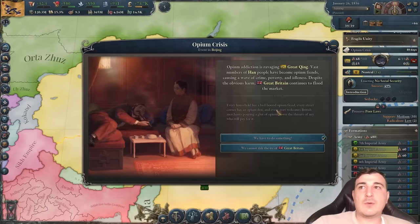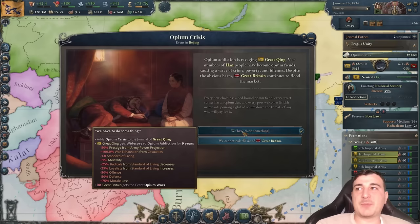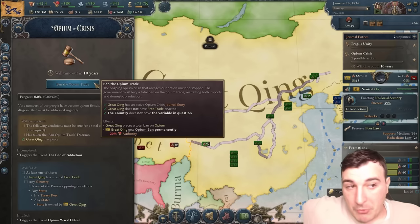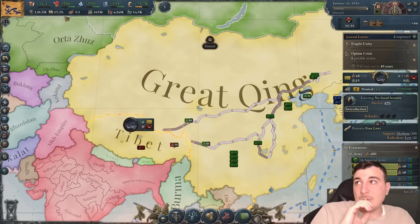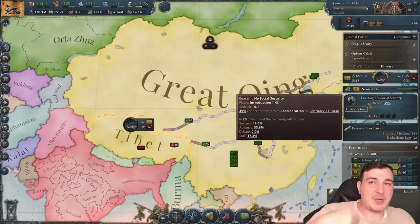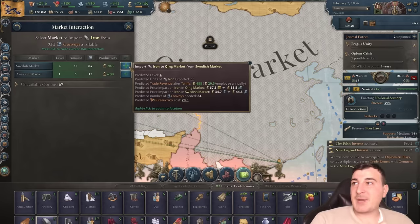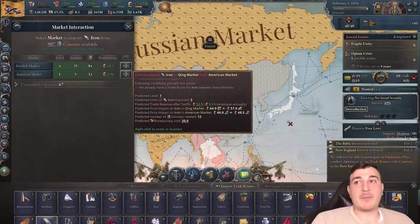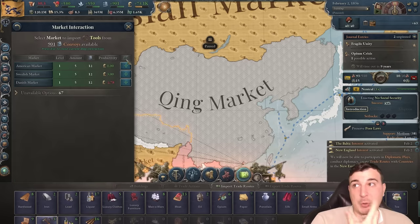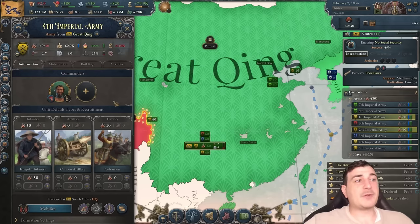The opium crisis is here. I'm going to go with 'we have to do something' — it triggers a journal entry and allows us to ban the opium trade. However, I'm going to wait before banning it, because having higher authority lowers enactment time, which means we can get rid of poor laws faster. I'll do it when at war with the British or after that war. We've also activated the Baltic interest, giving us another 35 and 5 iron from the Americans — not much, but better than nothing.